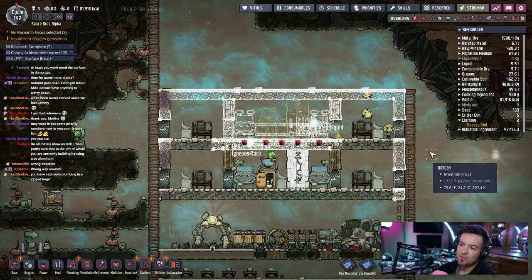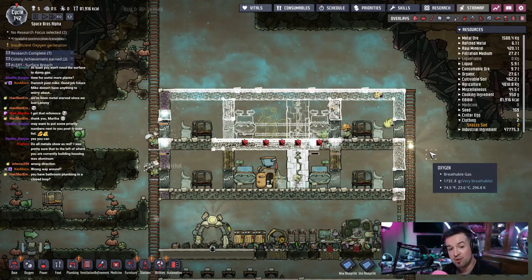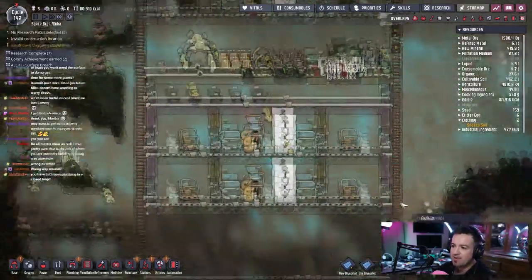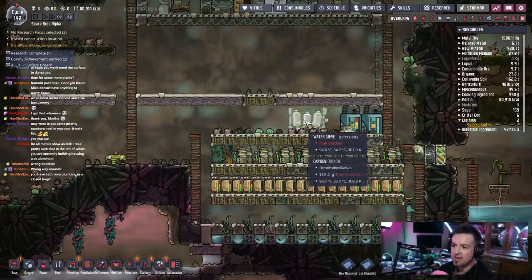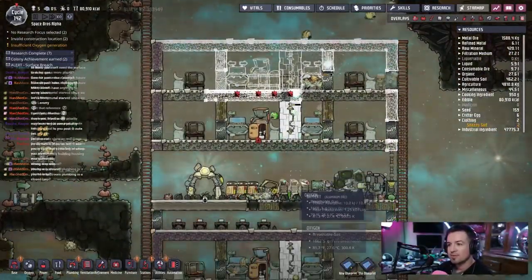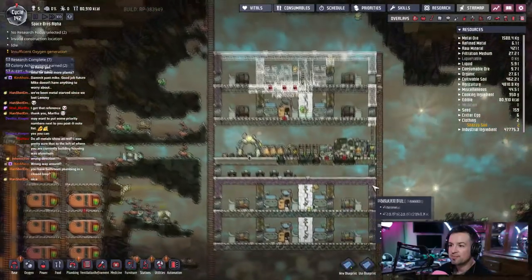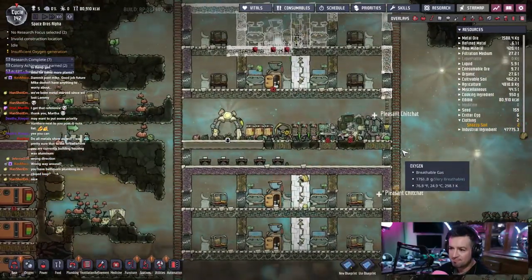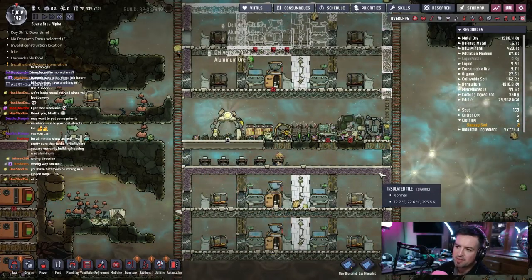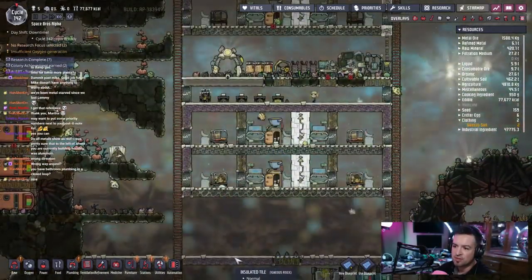Look at them go! We still have to get the food situation handled but the bathroom's all in a closed loop — everything runs down to these two reservoirs and the water sieve will just clean up as needed. This is great, man, this is nice. Still need to probably swap this out for mesh on the top, just to have mesh going all the way down so we can see how everything falls down here.